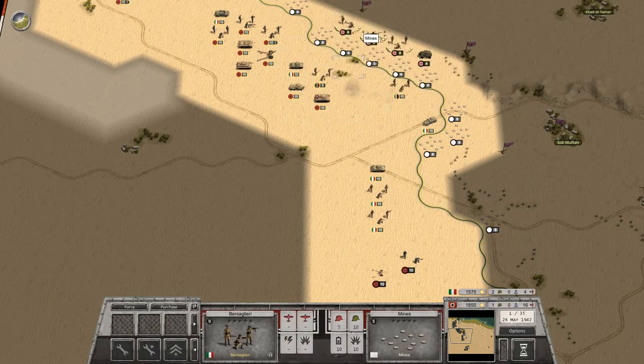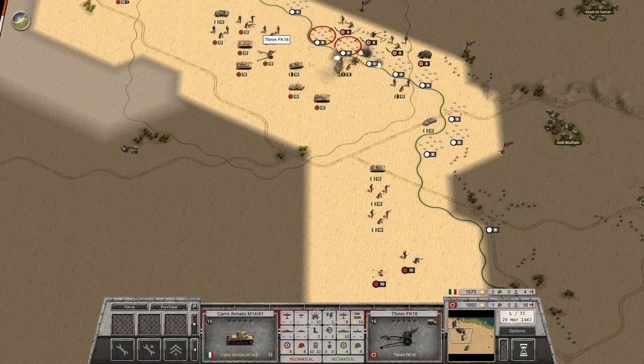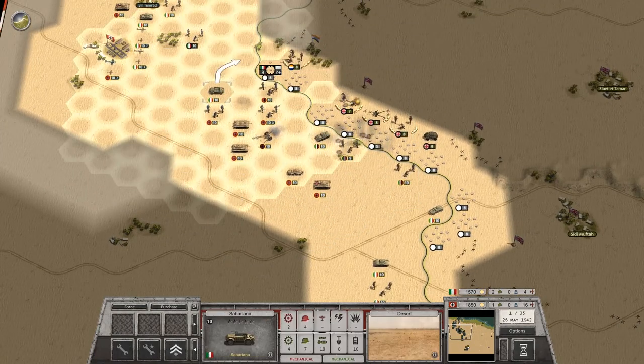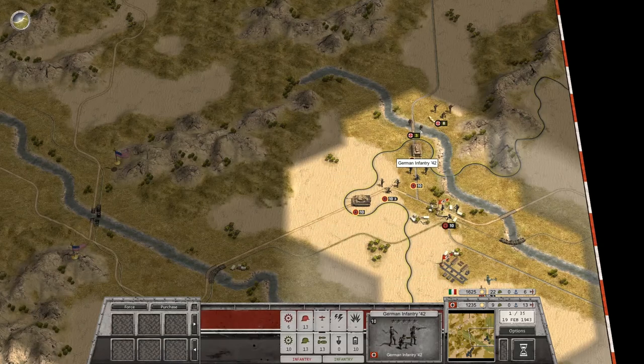Scarcity of supplies and the hazards of the desert are your enemies. You'll need to act fast, lest you run out of supplies — or worse, a sandstorm catches up to you.